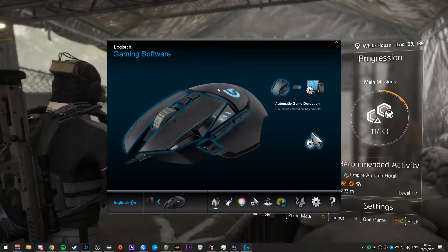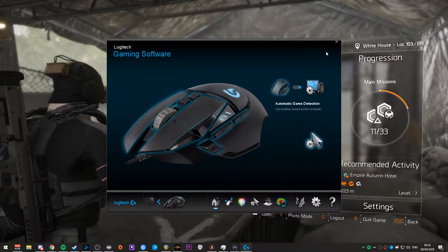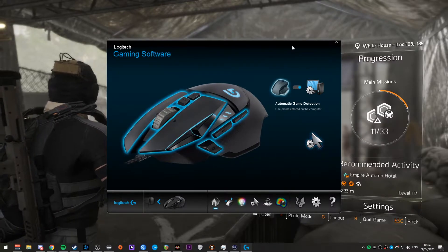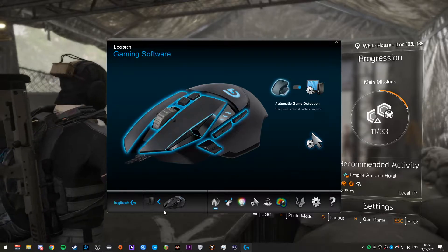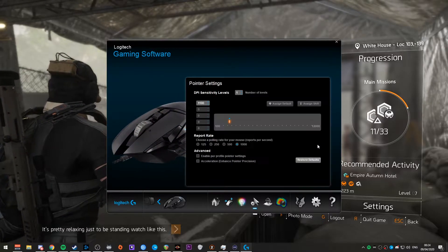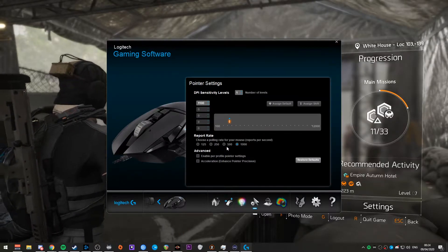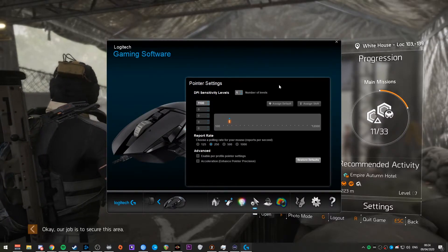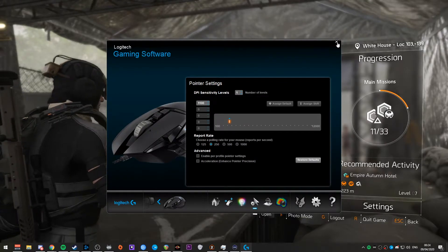Here we've jumped to the Logitech Gaming Software for the G502 mouse that I have. This works for most Logitech pieces of equipment — this is just their general gaming software. In order to edit your mouse polling rate, you go onto the homepage and click on that, and change the report rate from 1000 to 250. I found 500 still has issues, so I put mine down to 250. It auto-saves and auto-applies — this is live.